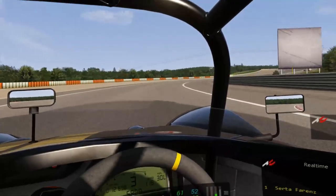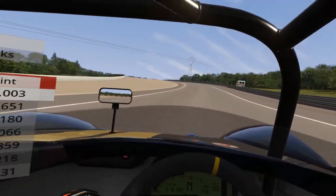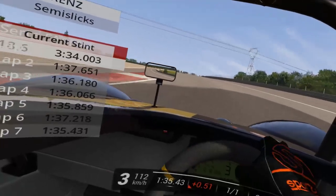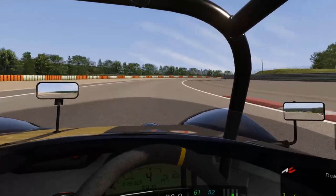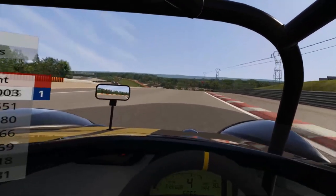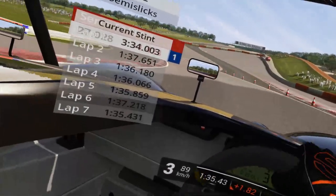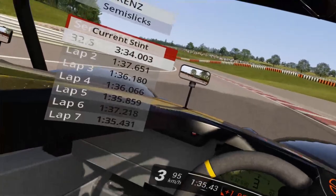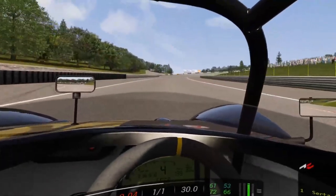You could call it two rights, and with these three rights, a small left, then again right. Careful — down slope, left. You have to memorize where the apex is because you won't ever be able to see it.